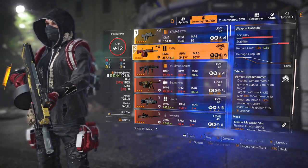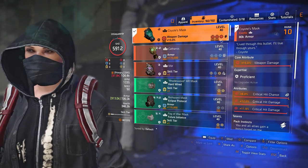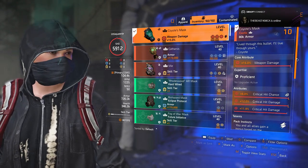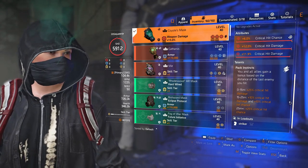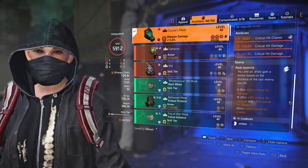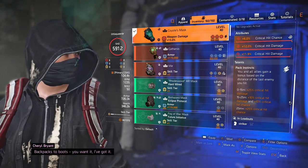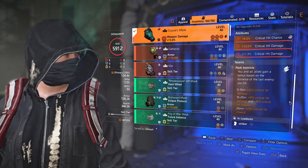I use the Coyote's Mask. It's got 15% weapon damage, crit chance, crit damage, and an 11.9% crit damage mod. The talent for the mask is Pack Instincts — you and all allies gain a bonus based on the distance of the last enemy you hit: under 15 meters gives plus 25% crit hit damage; 15 to 25 meters gives plus 10% crit hit damage and 10% crit hit chance; 25 meters plus gives further bonuses.